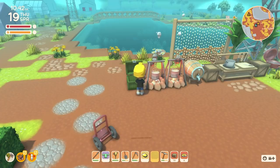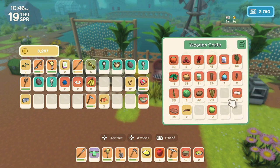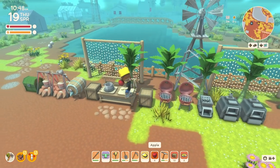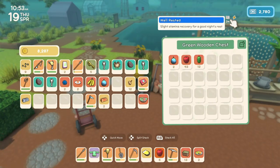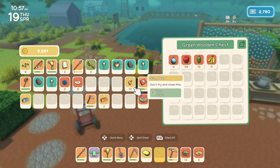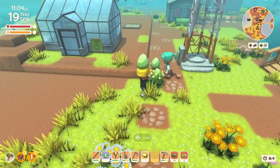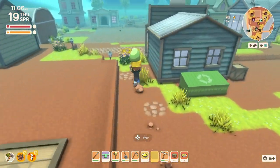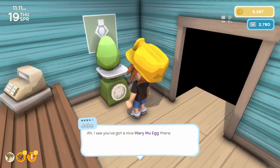We'll throw the rest of the fruit over here, and then we'll run over to John and Rain. I thought I had more fruit than that. 25,000. Nice. Let's go get the other one. 27,373 — that's a good one.